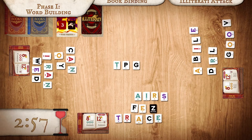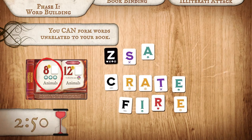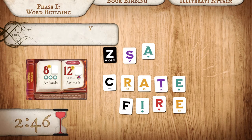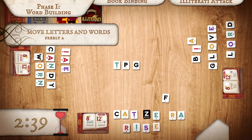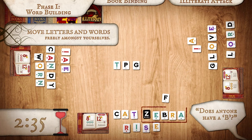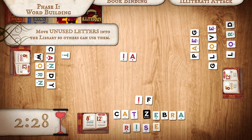A few things to remember. One, you won't always be able to form words related to your book — that's okay. The important thing is that you make words however you can. Two, you can also break up your words and rearrange your letters at any time. Three, don't forget, you may also move letters and even entire words freely amongst yourselves. Four, if you're not using a letter, move it into the library so that one of your teammates can use it.